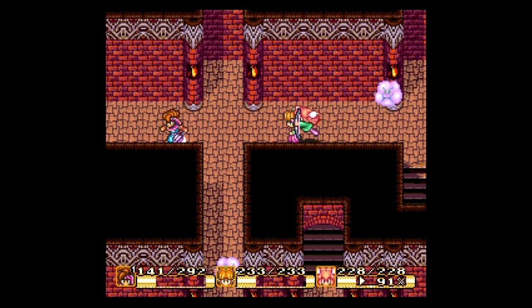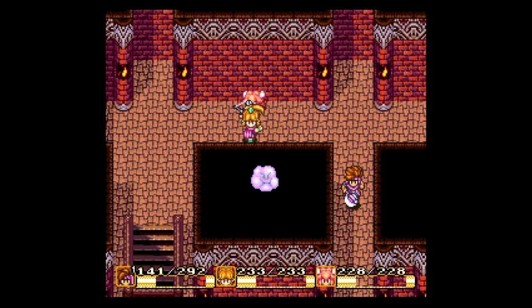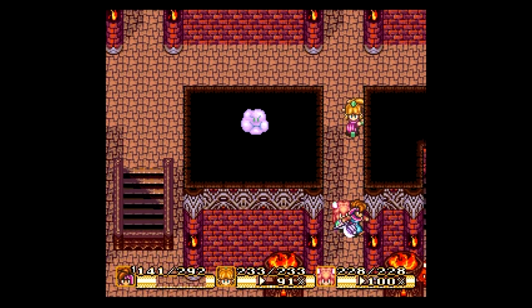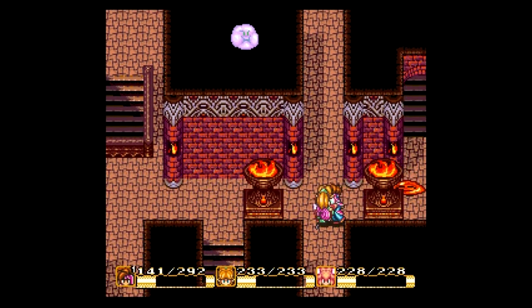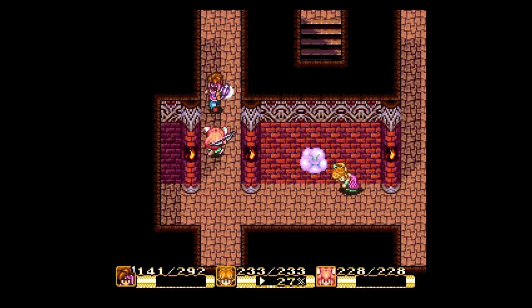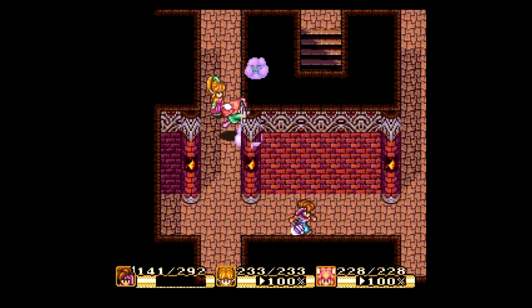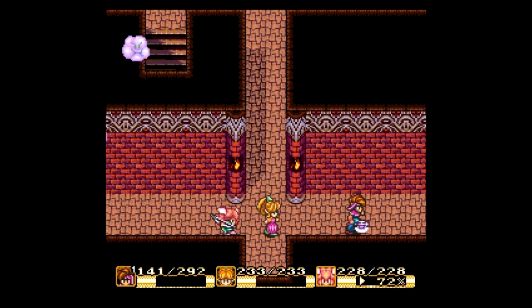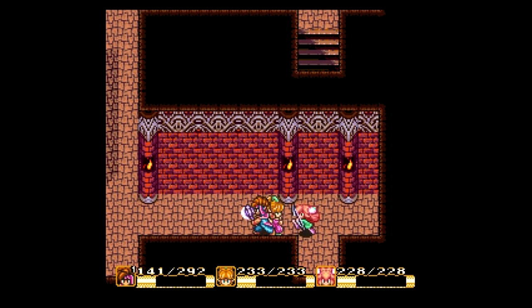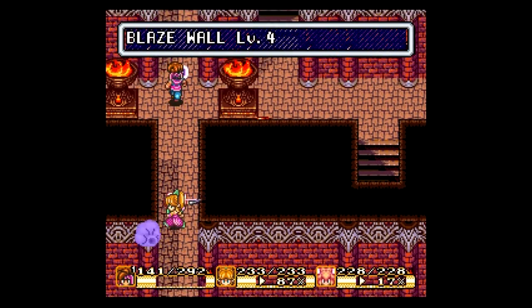We're probably not going to be fighting anything here. We're not fighting that — that thing is evil. They're all evil. Which way do I need to go this time? There are so many options. I really do not remember. Hold on while I try to remember.